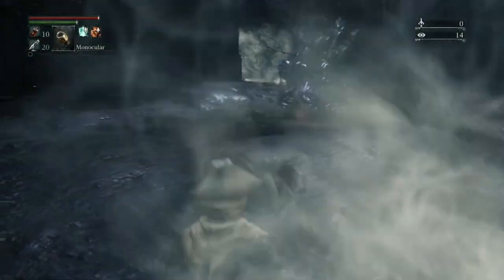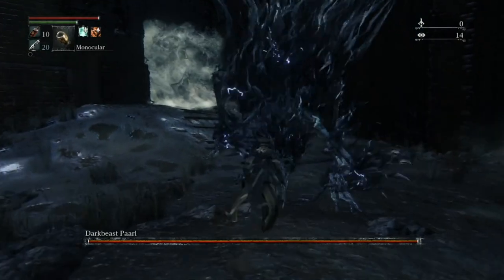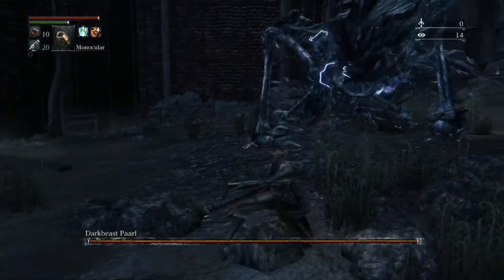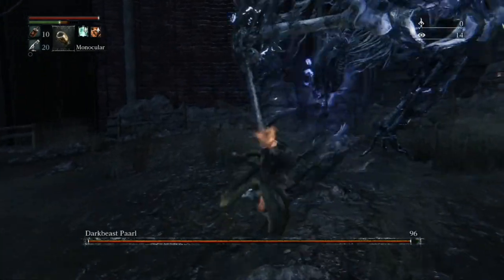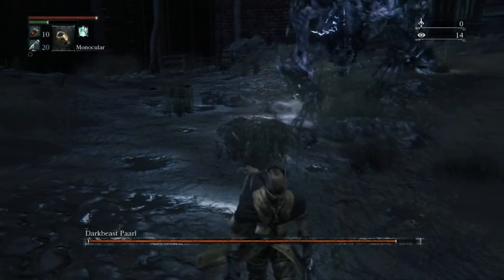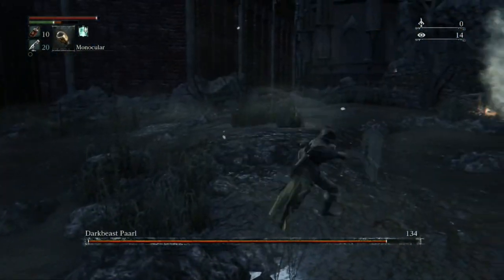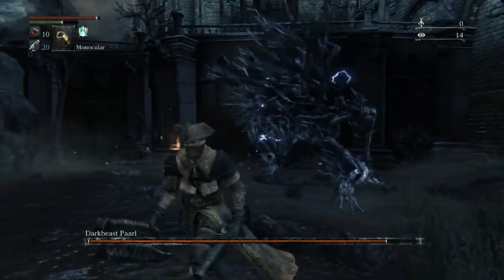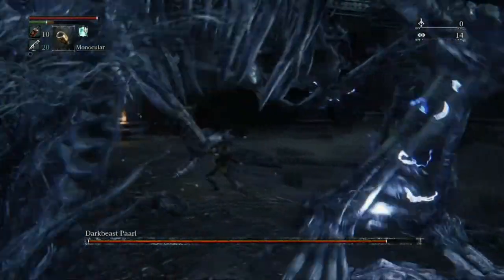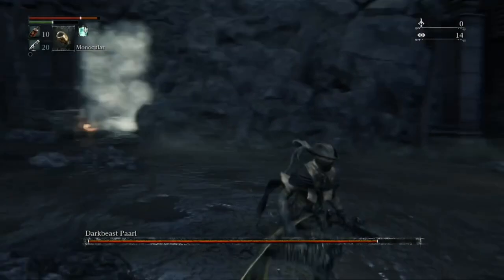Greetings Hunters and welcome to this video walkthrough for the Dark Beast Paarl. I'm not gonna lie to you, this is gonna test you as this is one of the toughest ones I have come across in this game. A few things you're gonna need to take care of this guy: one is you're gonna need a full quarter of your healing potions — Blood Vials they're called in Bloodborne — and you're also gonna need Heinrich's attire. I'll drop the details on how to get that in the description below.